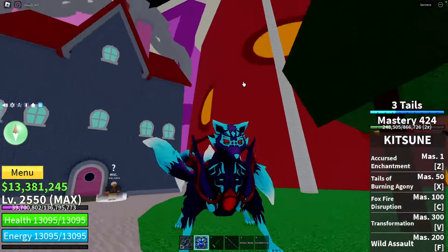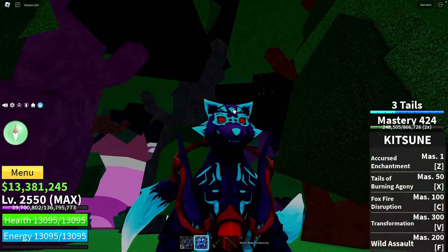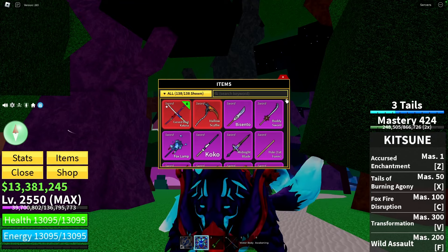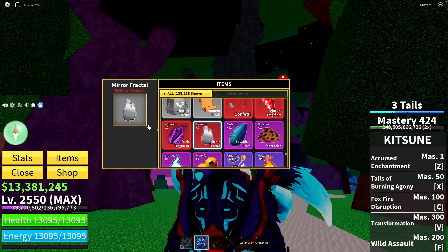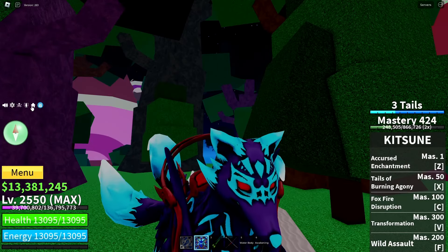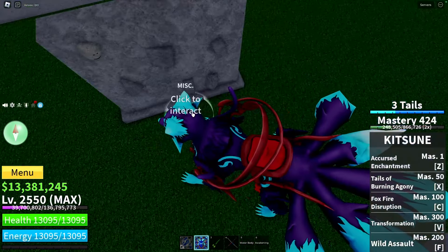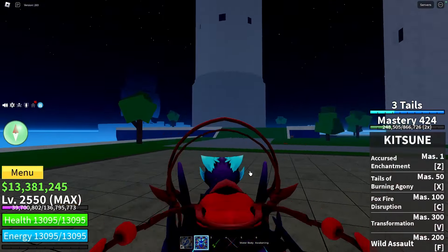After you kill the Dough King, you'll get items like the Spiky Trident, Pale Scarf, and the Mirror Fractal. The Mirror Fractal is the most valuable thing in the game — you will need it to unlock the last version of your race. After that, go to the Castle in the Sea, go behind the castle, and speak to the NPC there.